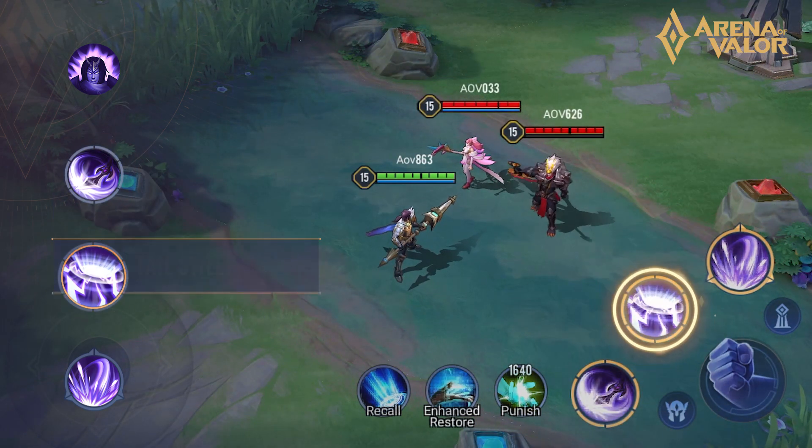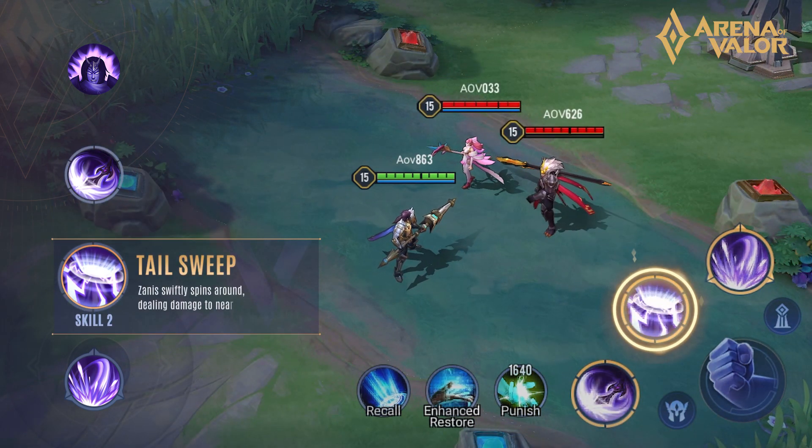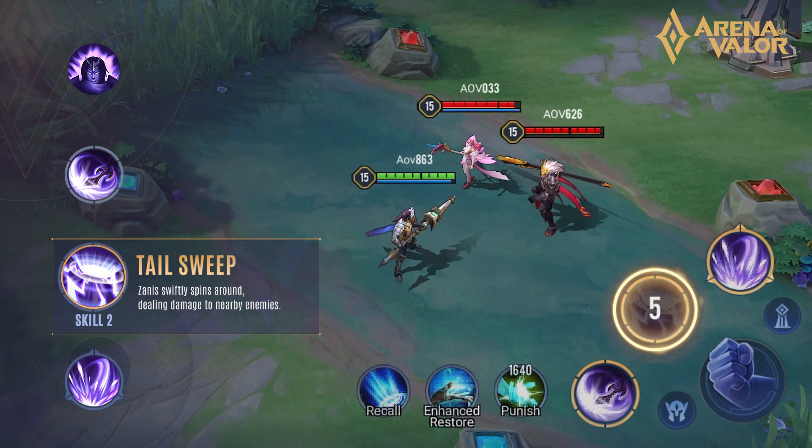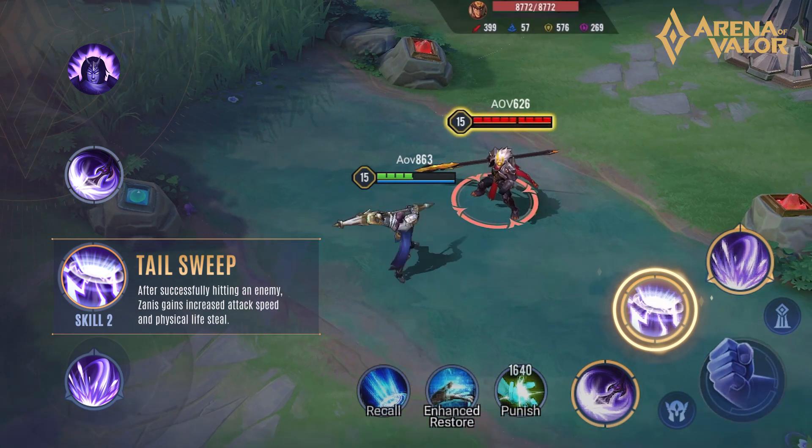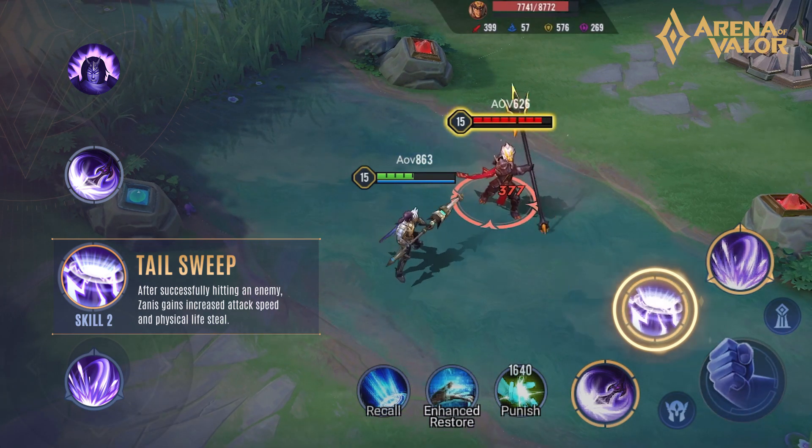Skill 2, Tail Sweep. Xanis swiftly spins around, dealing damage to nearby enemies. After successfully hitting an enemy, Xanis gains increased attack speed and physical lifesteal.